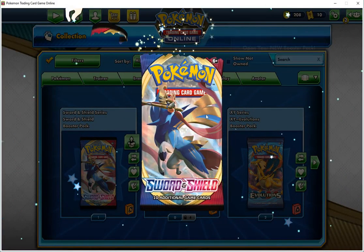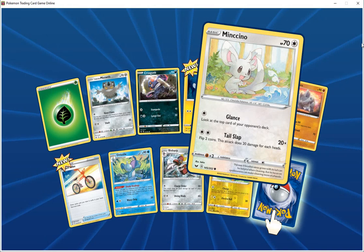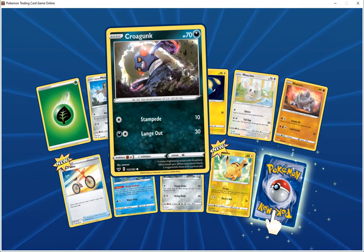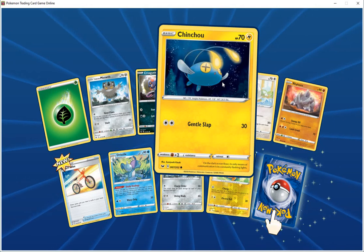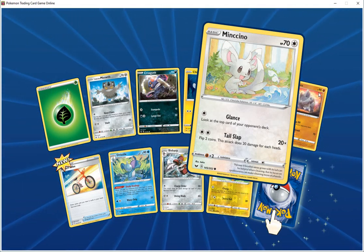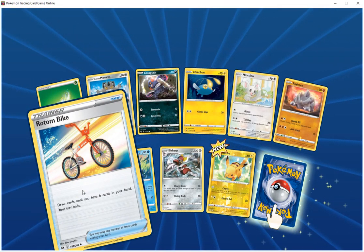Opening another Sword and Shield pack. HP 90 fighting, Dumpbox — discard the two top cards of your opponent's deck. Land Crush 70. Trainer item — Growth Up, draw until you have six cards in your hand, your turn ends.